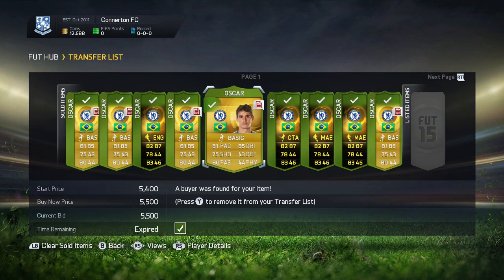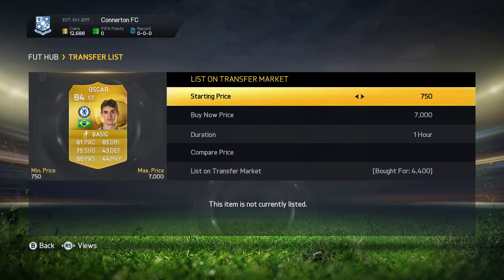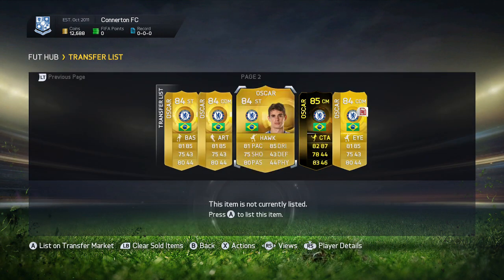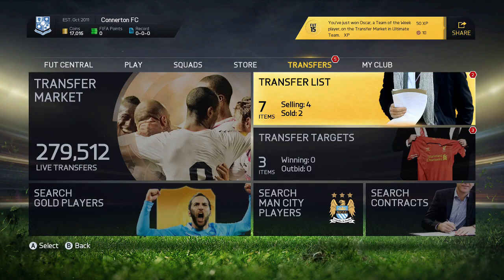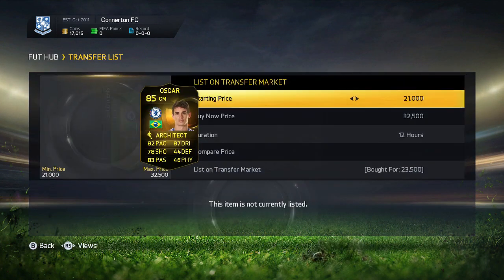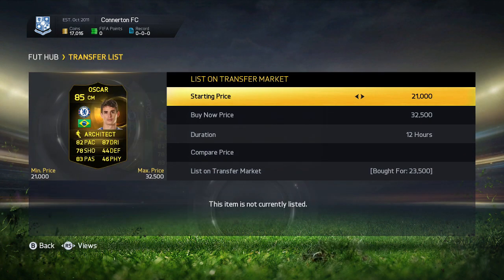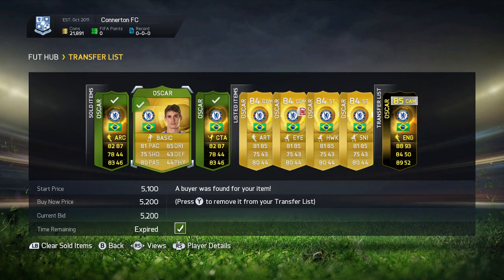For the center attacking mid ones I can sell for about 27k, maybe even a bit more depending on how many were up at the time. We come back and you can see a ton of Oscars sold. We pick up a load more Oscars - a couple of strikers, a few at CDM, and another inform at center mid that we get for 21k. I was using the watch list method - if you don't know what it is there'll be a link in the description, or just go on my channel and check some of the latest trading tips.